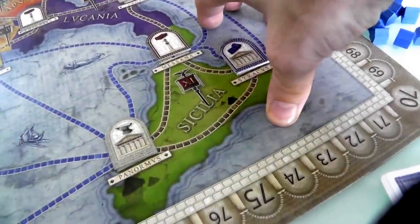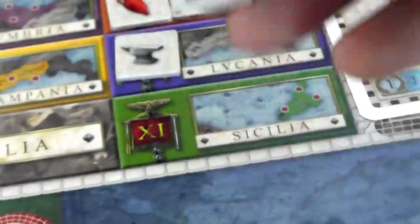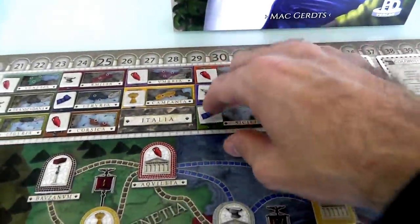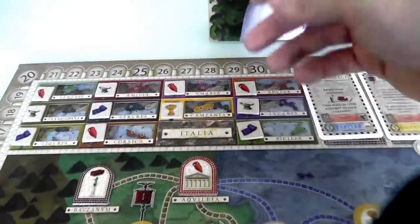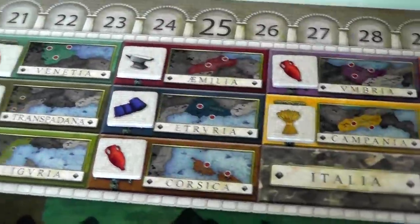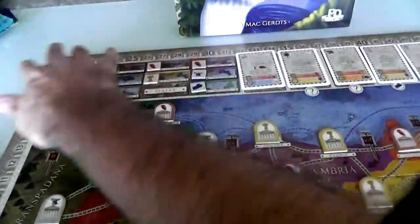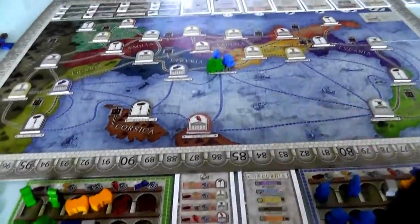Sicily's most valuable production is cloth, so it gets a cloth icon on the production board. Corsica's best production is wine, Mamelia's best is tools, and so on. Based on the random seeding of the board, these things are set up. Seven random personality cards are out, we've got our starting stuff — the game is set up. Let's go!